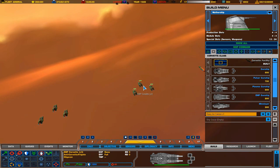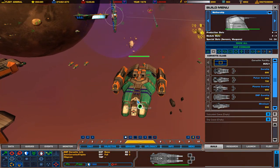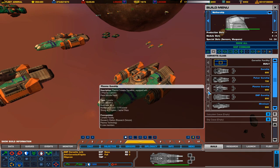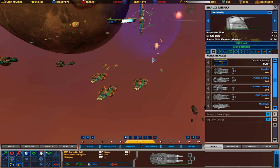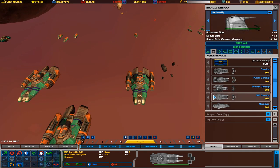Next is the Plasma Gunships — I actually skipped these; they were supposed to be before the EMP ones. These are basically your Corvette bombers. These ones are very strong against frigates, destroyers, any type of big capital ship, but they're useless against fast-moving units. You will be using these against large capital ships. And they cost around 800, so they're not super expensive.